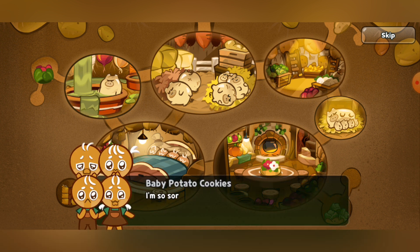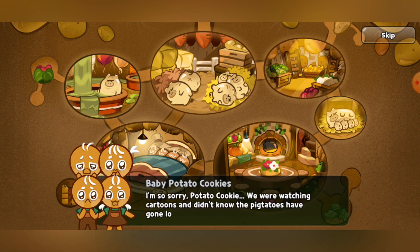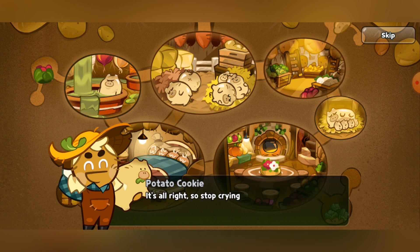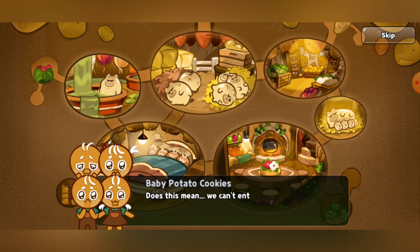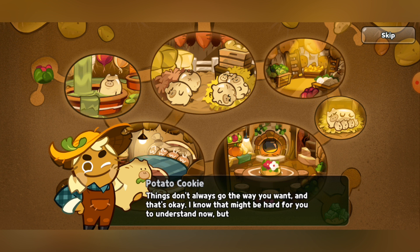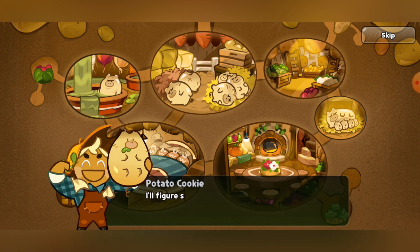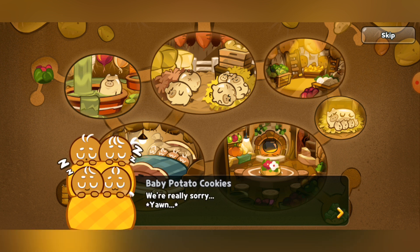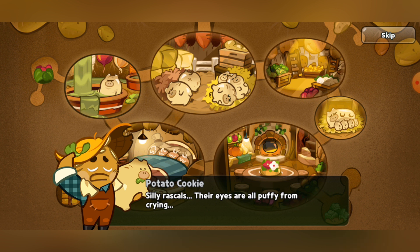Back in the story: 'I'm so sorry, Potato Cookie. We were just watching cartoons and didn't know the potatoes were loose in the field. What are we going to do now? The potatoes ate your giant potato. I told you we should finish cleaning before watching cartoons.' Potato Cookie replies: 'It's all right, stop crying. It's nobody's fault. Does this mean we can't enter the contest? We worked so hard to grow that potato.' 'Things don't always go the way you want and that's okay. I know that might be hard to understand now, but it's going to be okay. I'll figure something out, so don't worry and go to sleep.' 'We're really sorry.' Potato Cookie thinks: 'Silly rascals — their eyes are all puffy from crying. I said I'll figure something out, but what am I actually going to do? The contest is tomorrow. I suppose I will just have to give up.'